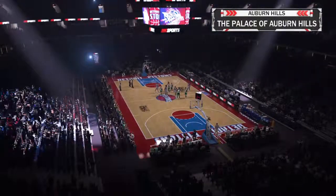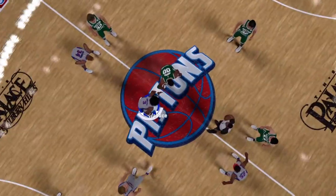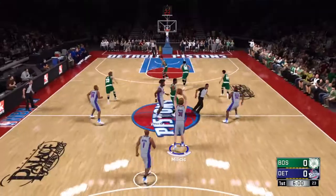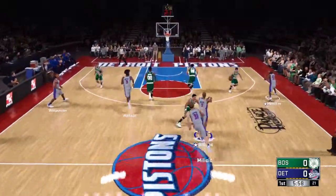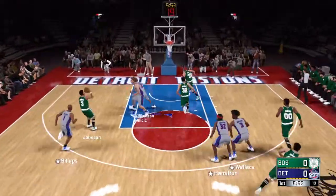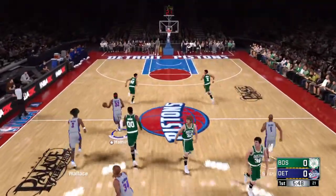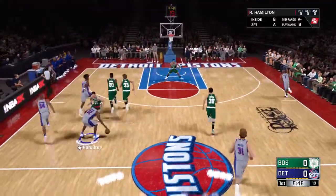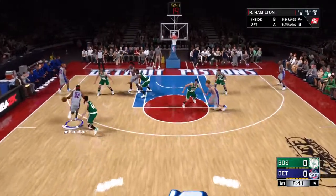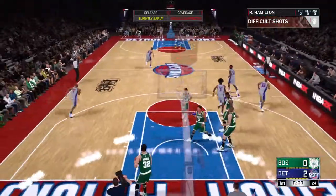You start off in the Palace, which is awesome. Look at this — Richard Hamilton, aka Rip Hamilton, right there. The best hidden Easter egg — no one even knows about this guy. Straight cash. I just want to let you guys know about this.